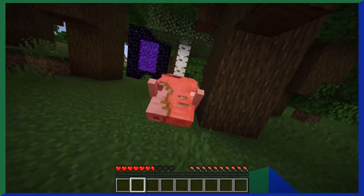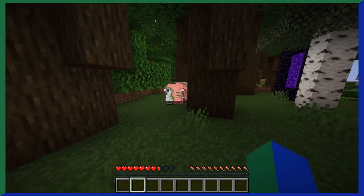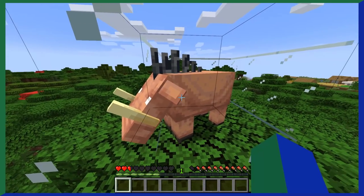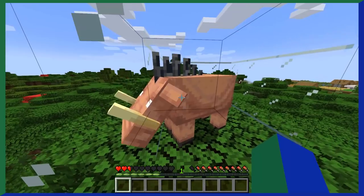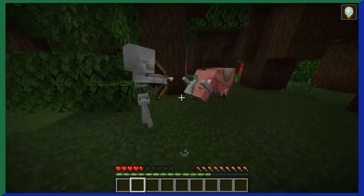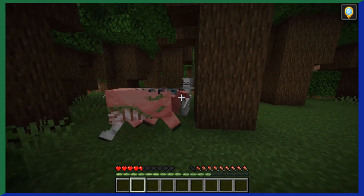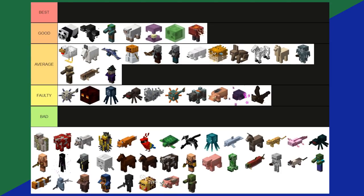Zoglins are basically just zombified hoglins. When a hoglin goes into the end or the overworld for more than 15 seconds, it literally turns into a zoglin. Zoglins will attack almost every mob in sight, including hostile mobs. It doesn't drop anything fancy, but it's a cool little addition to the game. Zoglins are a faulty tier.